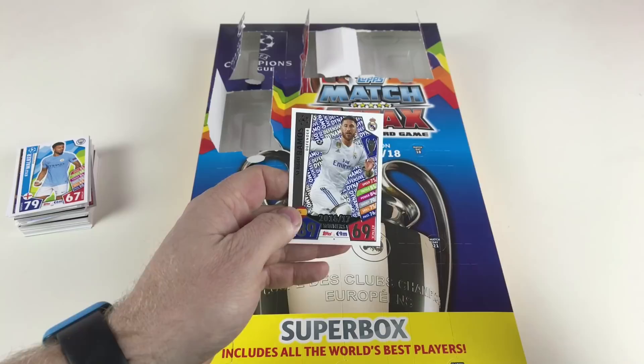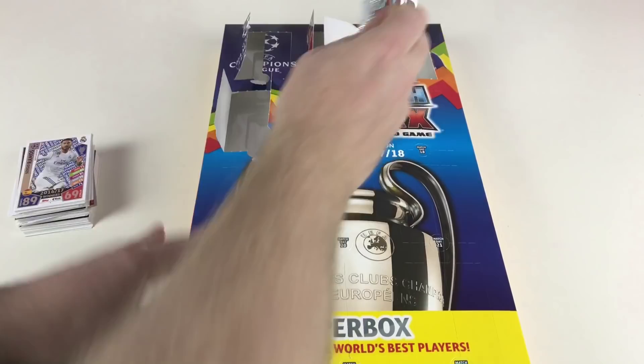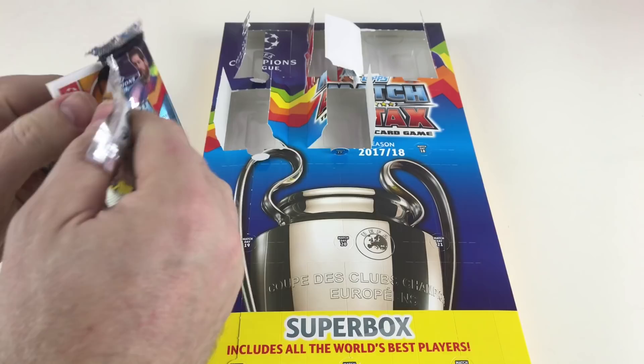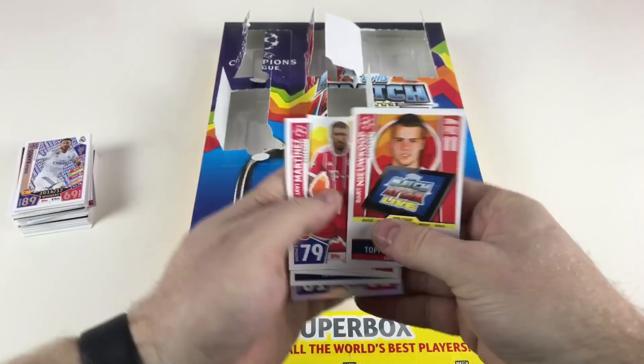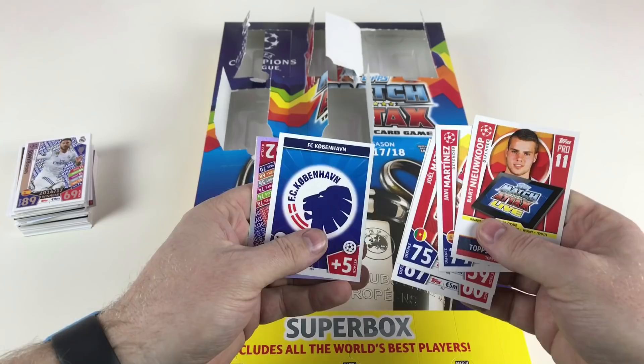We've got to be getting close to our limited edition now — I'm quite excited to see who it is. This collection is different because the limited editions seem to be mixed up — you buy a tin and it's got a gold, silver, or bronze but all different characters. Javi Martinez, Joel Matip, Alex Telles, FC Copenhagen, and Lukasz Piszczek again.